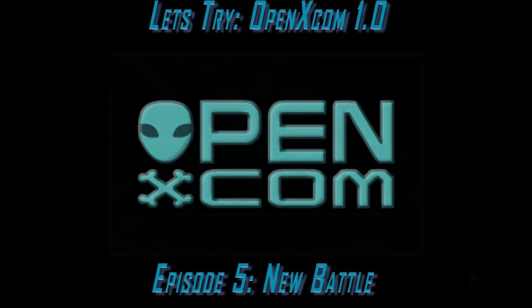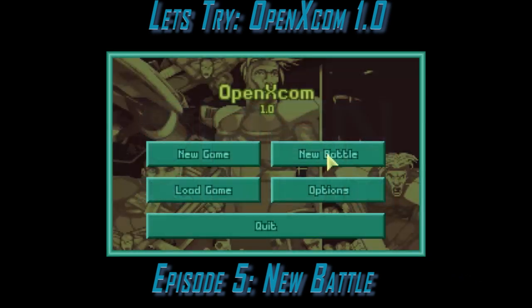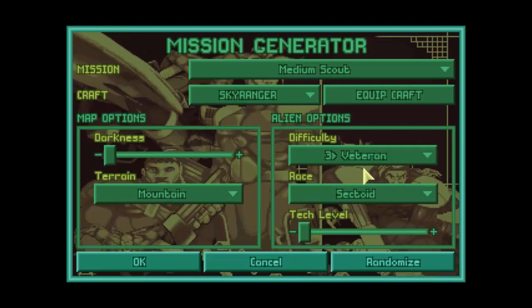OpenXCOM has a random battle generator feature and you see it right on the main menu when you start. I'm going to go ahead and click New Battle. New Battle brings you right up to your mission generator, and this will only work to start battles on the tactical map. It won't do anything for UFO interceptions, but it will let you battle enemies on the map.